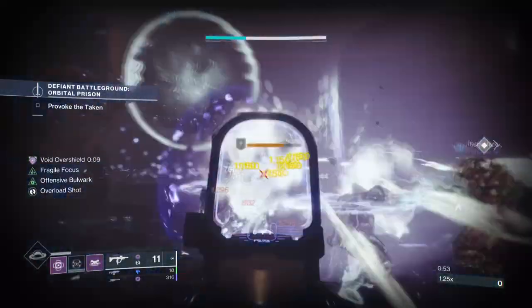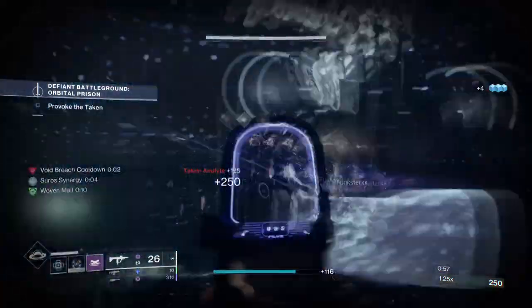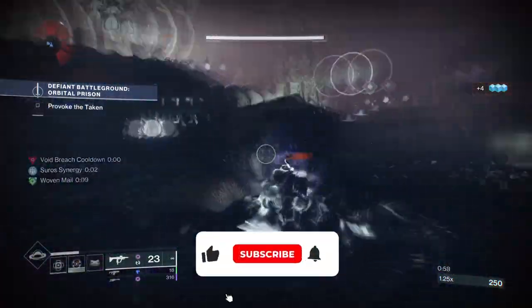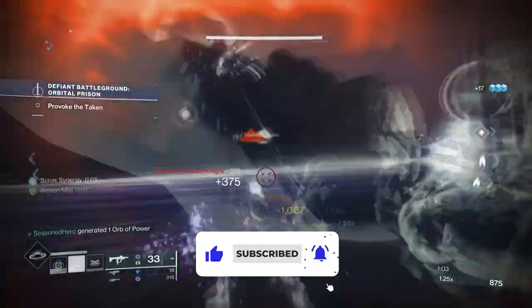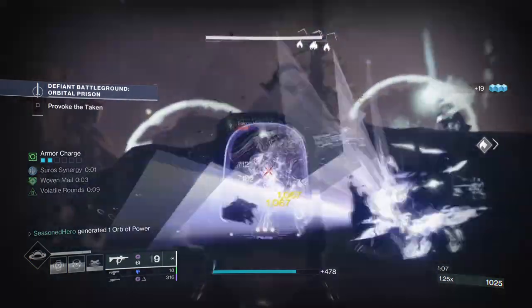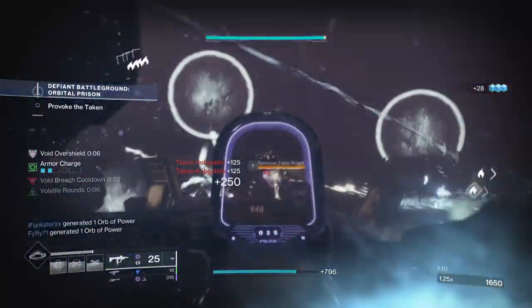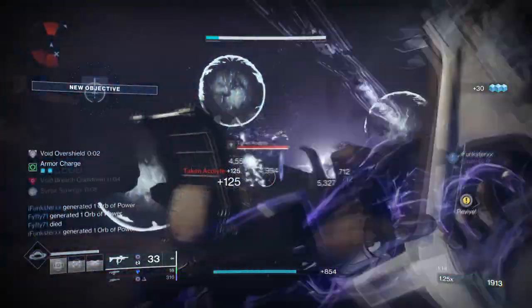Hello everyone and welcome back. Today's video is showcasing the power of Severance Enclosure — I've covered this exotic one too many times in the past before. However, this season we have received a brand new void fragment called Echo of Cessation, which allows users to turn targets volatile after a finisher. Combining the two allows you to create an explosive volatile finisher setup with some very amazing results.